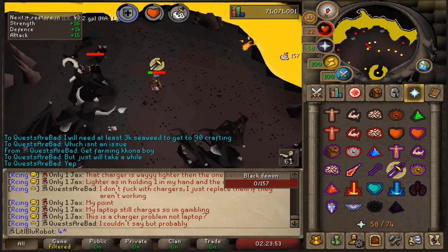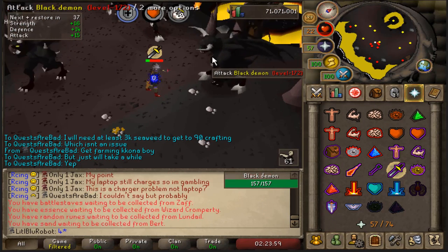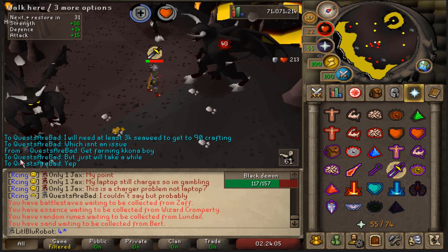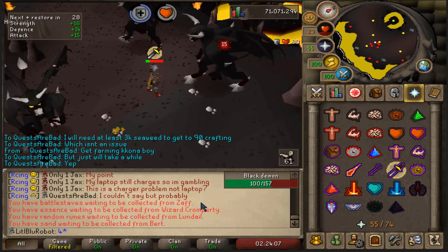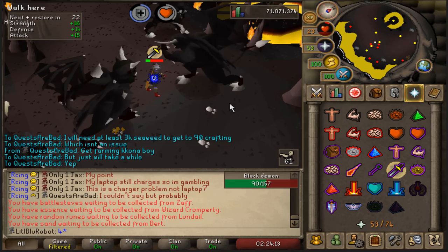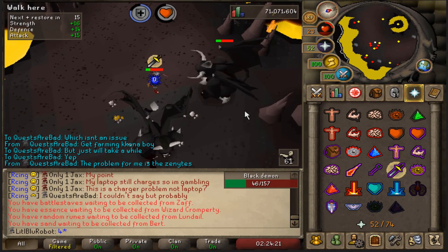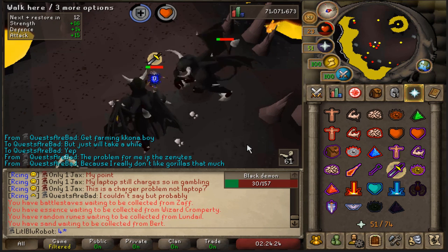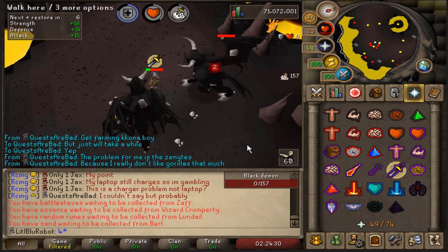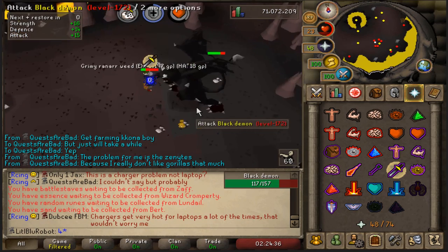I was just doing this Black Demon task and thinking about how I'm not really a huge fan of it. It just hit 1am, so all my dailies have reset. I'm not really a fan of Black Demon tasks, but I kind of didn't know if I wanted to block them, because I still want to get the next Zenite jewellery. I was looking into what levels I'd need, and if they're not that far away I can just get the levels, do the Black Demon tasks, and then block them.